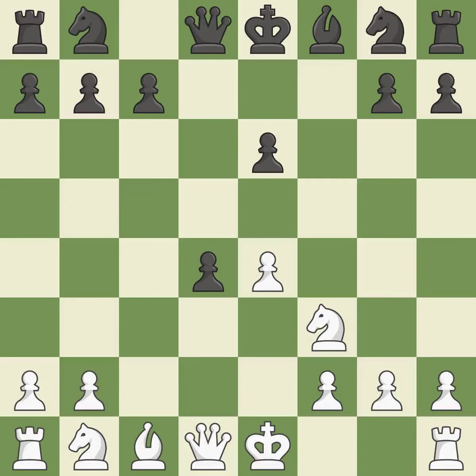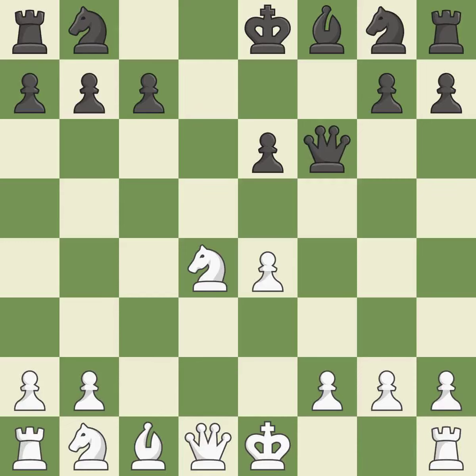It is ideal. This seizes a helpless pawn — it is ideal. This ignores a superior strategy for protecting a pawn that was being attacked; it is incorrect. This develops a knight from its starting square, activating it. It is quite good.